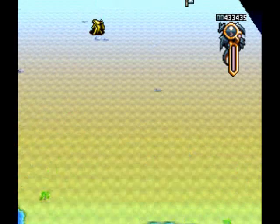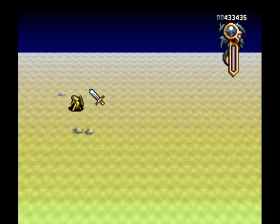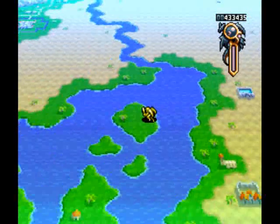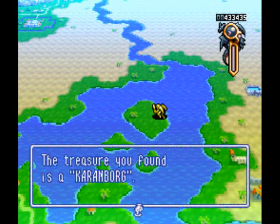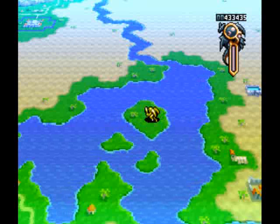I went directly north of that and didn't find it. Let's try up here. The desert on the map that I'm looking at is a kind of weird gray color, and the hidden towns are supposed to have a little white dot next to them. It's almost impossible to see this dot.